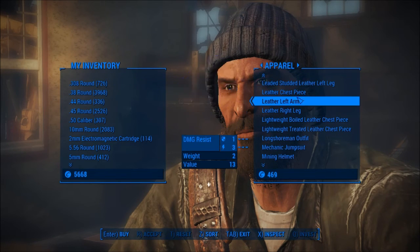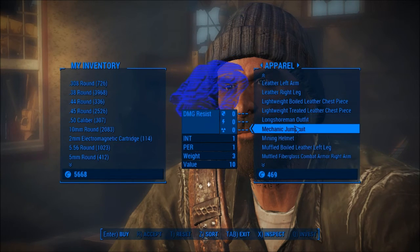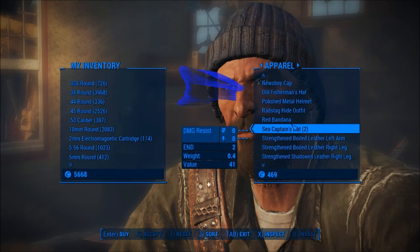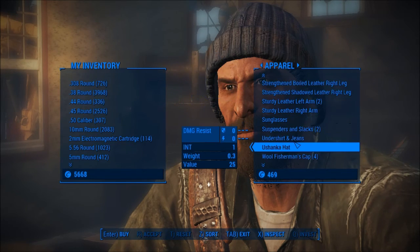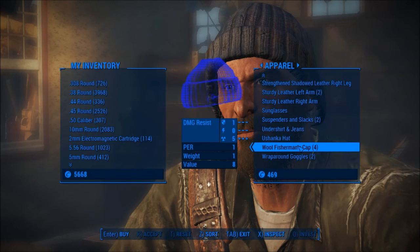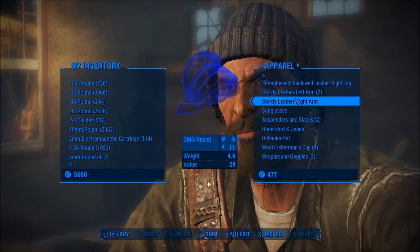Alright, what do you have for armor? Anything? Mechanic jumpsuit. So far, nothing really too good. Oh wait a minute - we're buying that.